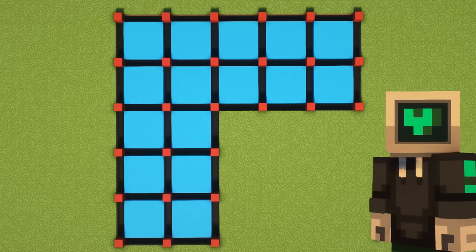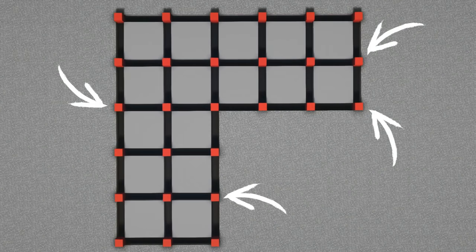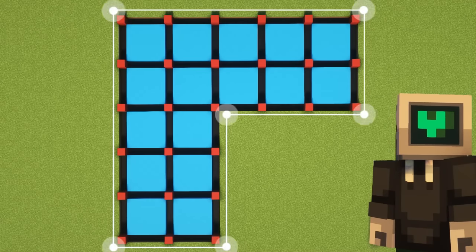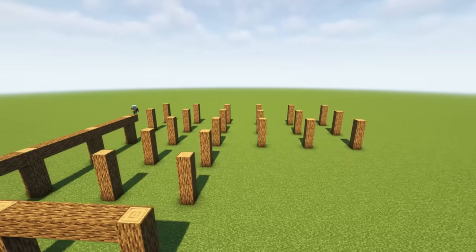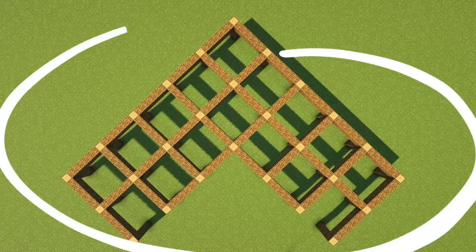To begin, we have an overview look at the blueprint for our house. The red blocks represent where you need to place wooden pillars to begin this build. You should lay out your pillars with five blocks in between each one. Create this shape and you're on your way. The pillars need to be four tall. Then you need to connect all your pillars at the top, except for here and here. If done correctly, it should look like this.